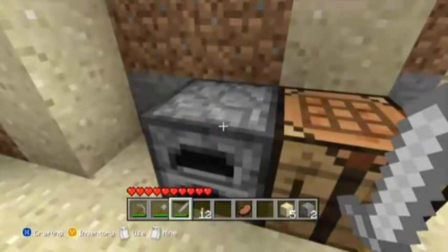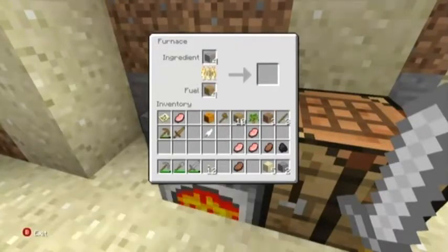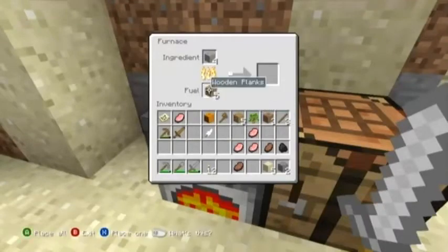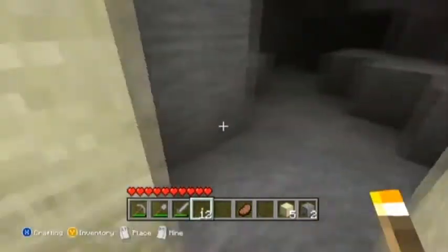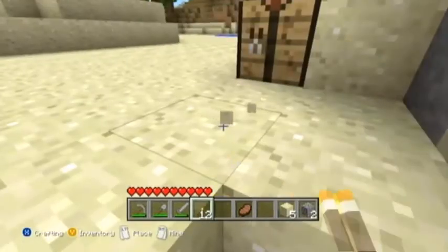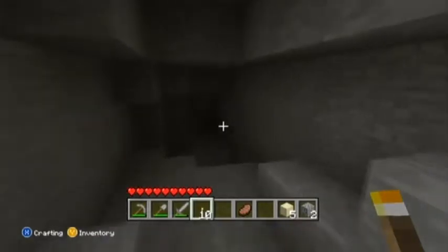I'll save that other piece of charcoal and use this to cook up the iron — that should be enough. Let's give it some more, there we go. Now that we have torches, we should put one here to mark our area.